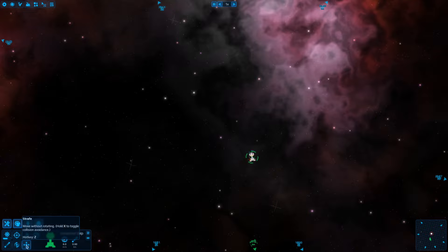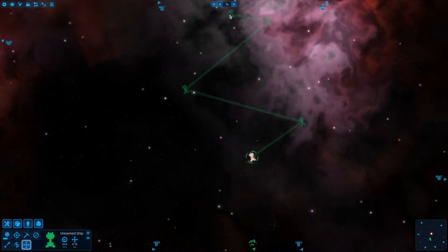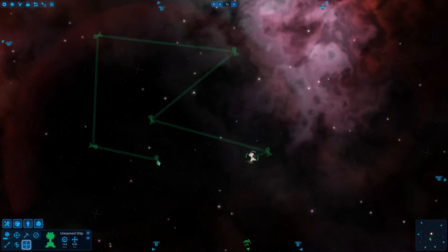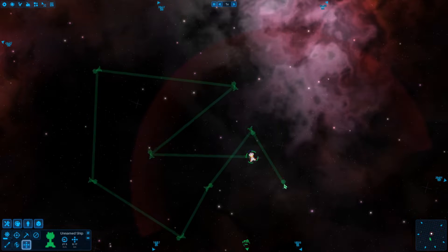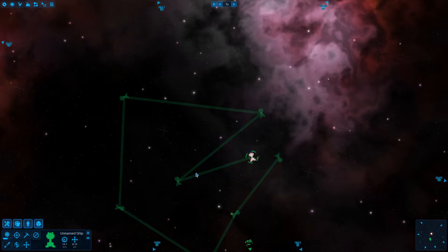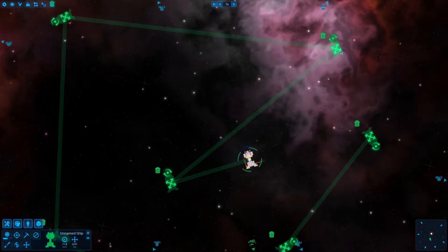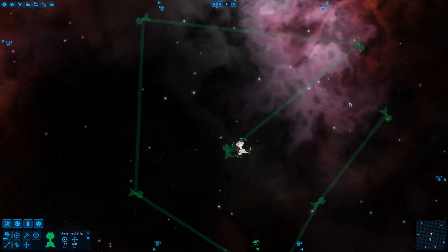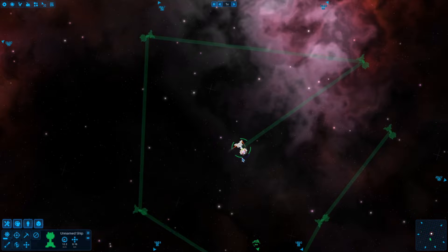You can go even further with the strafe hotkey Z — you can alter hotkeys of course. I can tell my ship to move there, move there, move there, holding the left mouse button as I give it multiple positions. When strafing, it doesn't change the facing of the nose toward the waypoint — it strays wherever I told it to strafe. I can alter that on the go; I told it to strafe there and face downwards, and now it turned the ship downwards, moving in that direction.